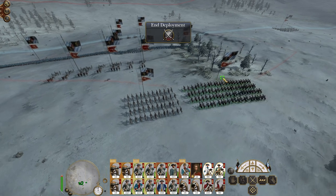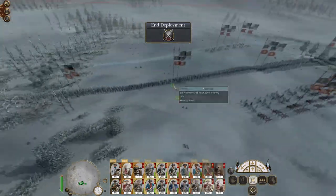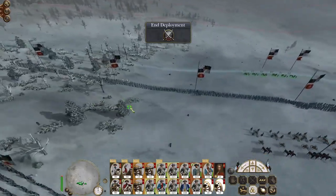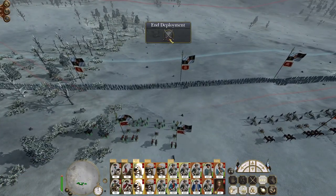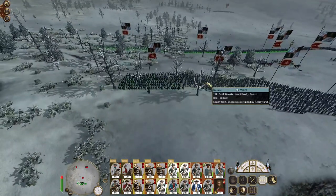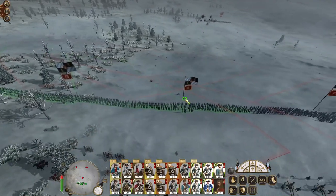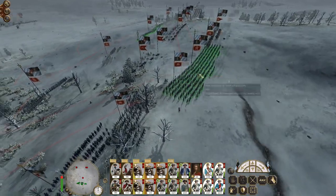Let's get our cavalry up, general behind the lines. Set the howitzers up probably here. The enemy is going to be coming in from more predictable directions, so we can push our line forward and bring our reserves to bear.